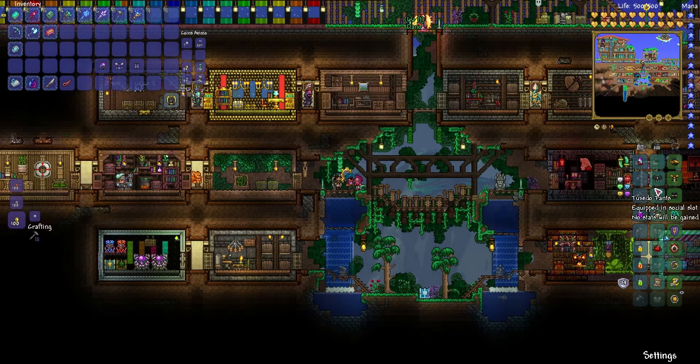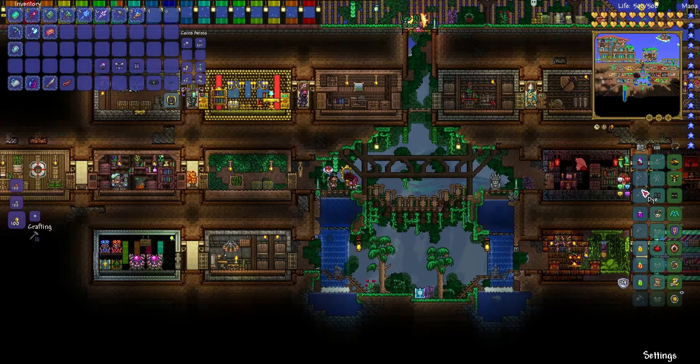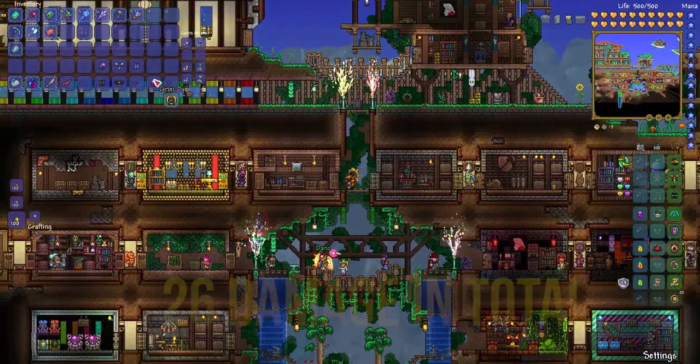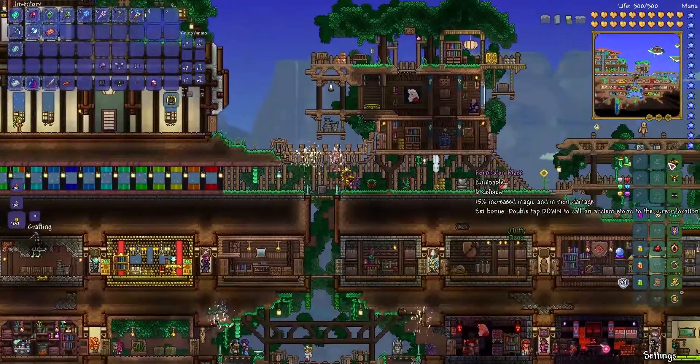These are in the exact same tier as the frost armor, which you get from the ice golems, which is a hybrid between the ranger and melee class. This, however, is a hybrid between the summoner and the magic class.